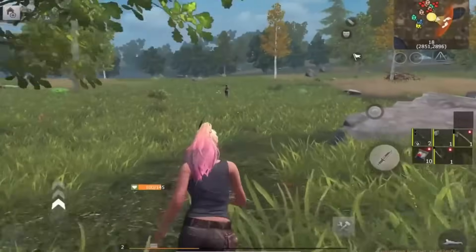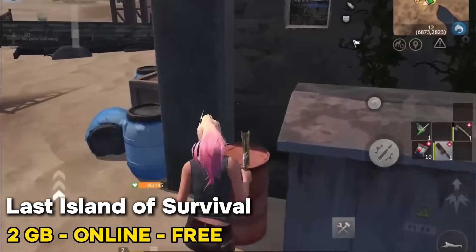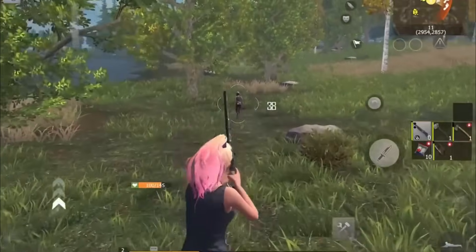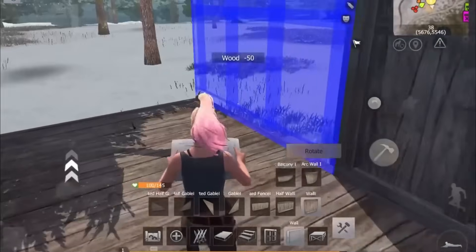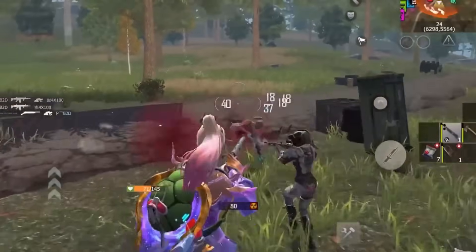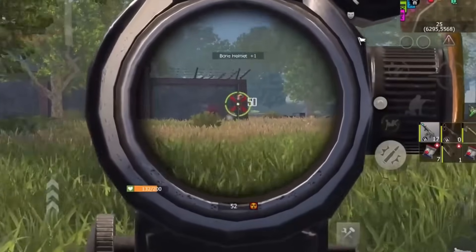Number 7: Last Island of Survival is a mobile game that wants to be like Rust. You have to find materials, build a base, and make weapons to survive. Playing with friends is definitely the best part, as you can build a base together and raid other players. But the game has some problems — it can feel like a grind to get the materials you need, and the pay-to-win aspects make it unfair for players who don't spend money. Overall, Last Island of Survival has potential, but it needs to balance things out to make it more enjoyable for all players.